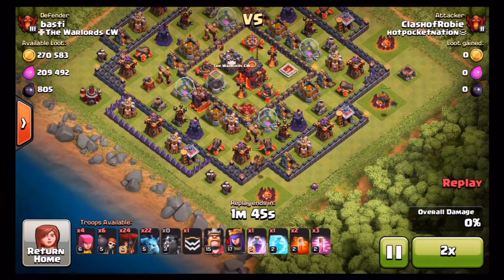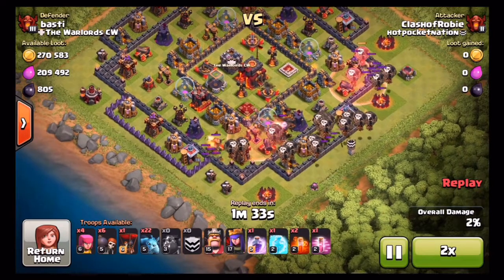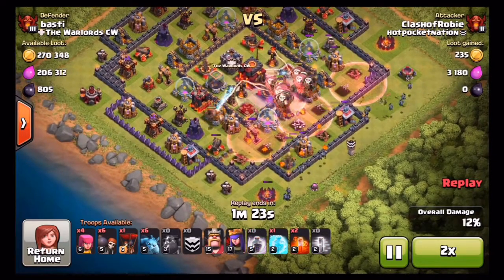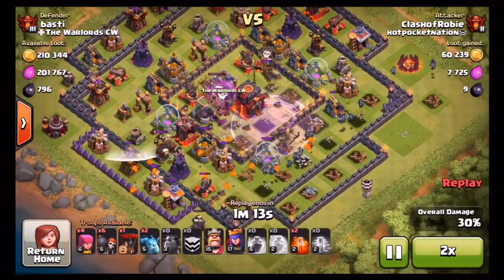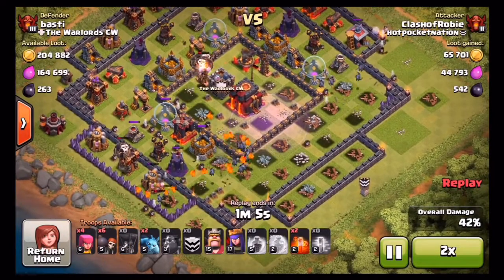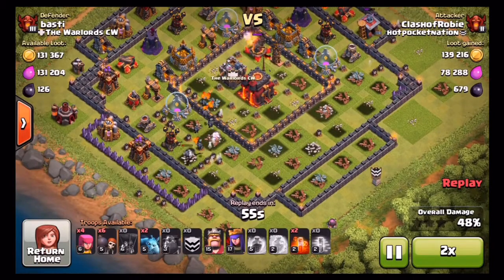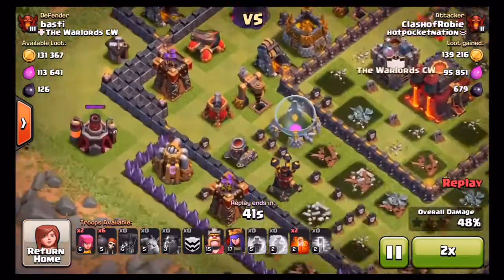What is going on ladies and gentlemen, it's your boy ClashRobe here. What I got for you today is the next episode of my push to Titans League, and we are going in with some lava loonian attacks. This episode is gonna be crazy. I didn't do a lot of two-star raids, I just found a lot of good offers that got me a lot of good trophies and notched me up about a hundred extra trophies from the last episode. We finished off above 3,500, still gonna be in Champions 2 in this episode.